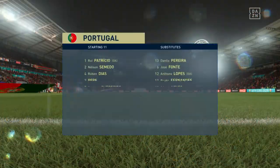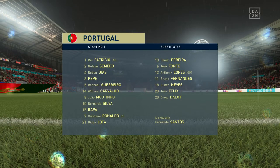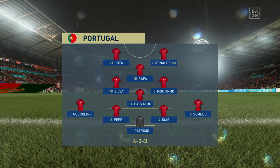Looking at the starting 11, we're thinking 4-3-3. One central striker, Derek. The width comes from the wingers who will stay high and wide. A very narrow midfield and a conventional back four.